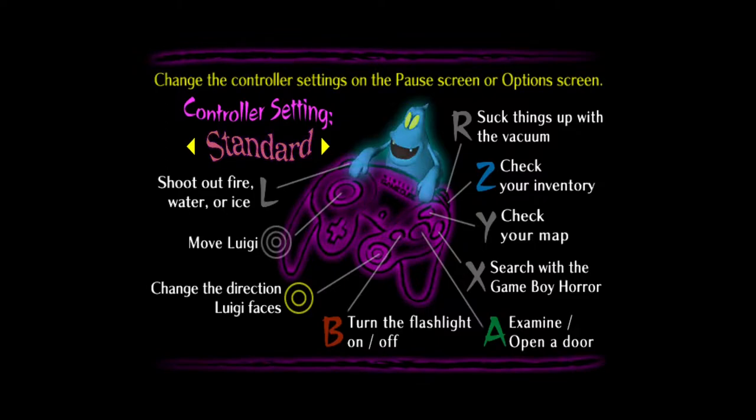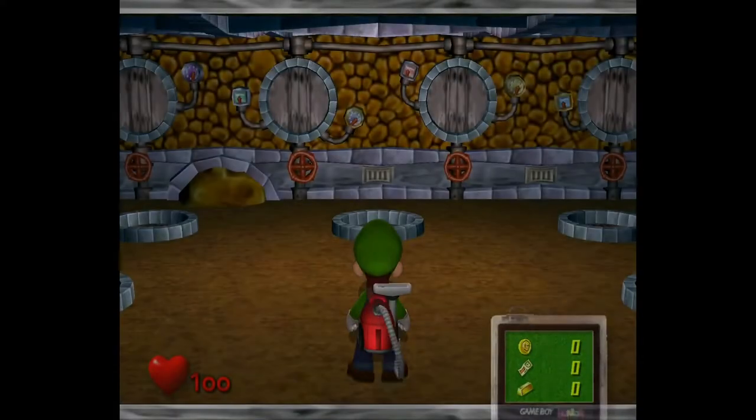Here you'll get your standard controls. You can also switch to sidestep, where you move Luigi from side to side and use the C stick to change direction. But I personally prefer standard controls, and I think most people do too. If you wait on the screen long enough, you hear Totaka's Song, which is an easter egg put in a lot of early Nintendo games. Anyway, let's just get into the ghost hunting.